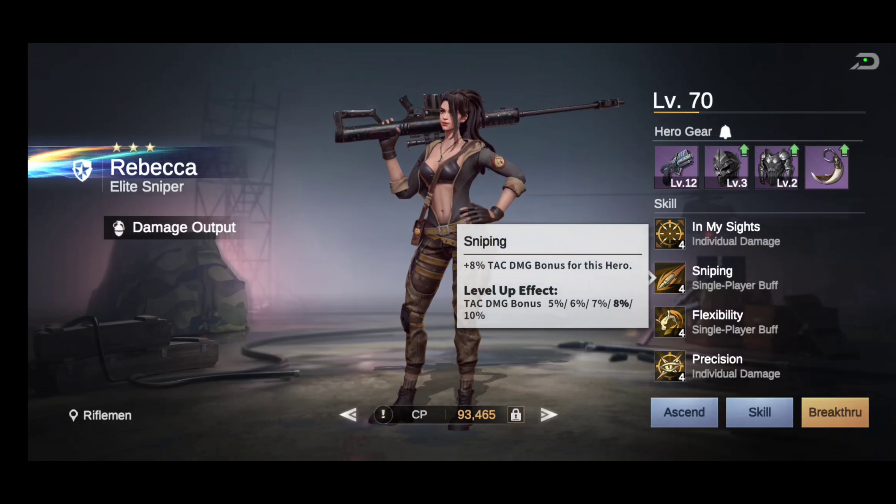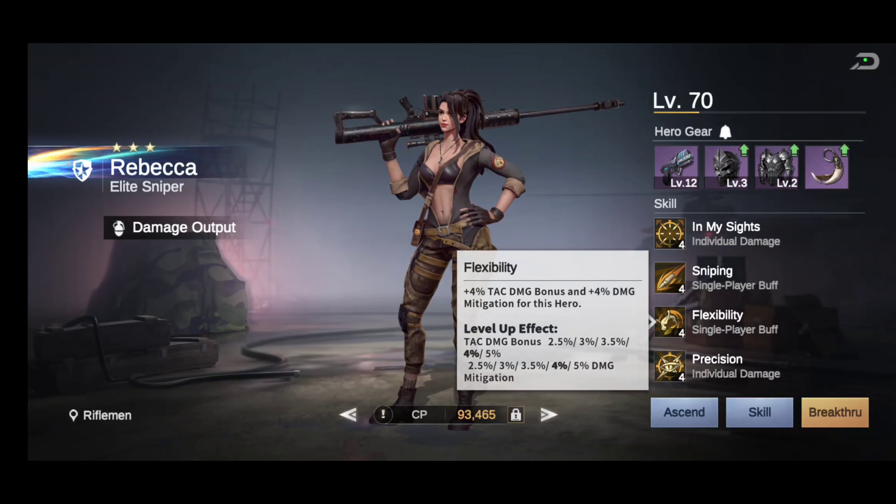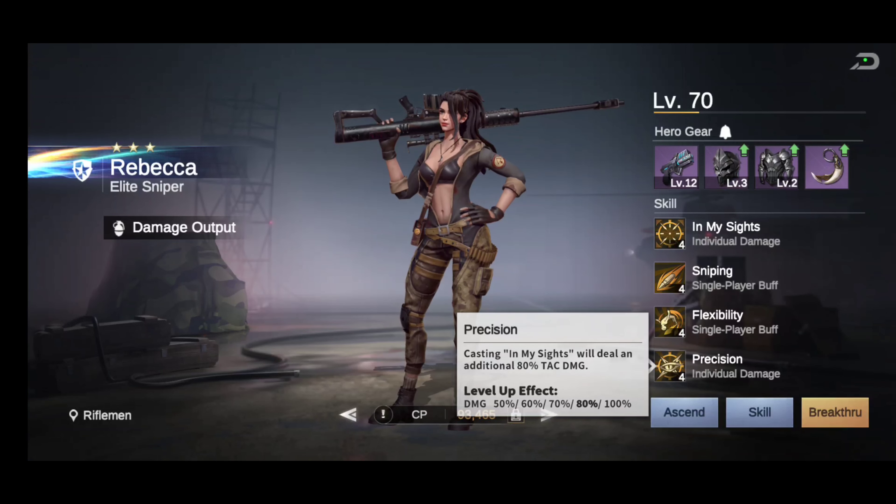The next skill is called 'Sniping' — it's a plus 8% attack damage bonus for this hero, and the level effect goes from 5% all the way to 10%. The next skill is called 'Flexibility,' which gives plus 4% attack damage bonus and plus 4% damage mitigation for this hero. The attack damage bonus scales from 2.5% to 5%, and the mitigation goes from 2.5% to 5% as well.